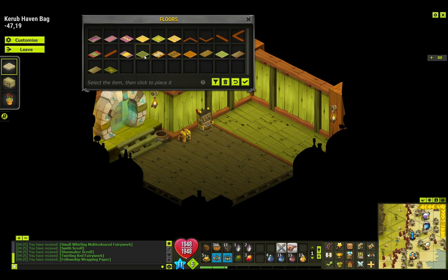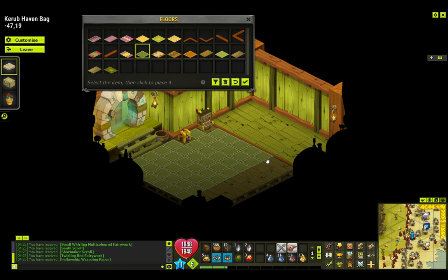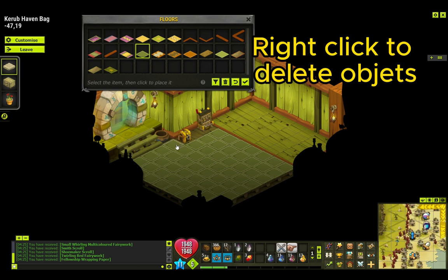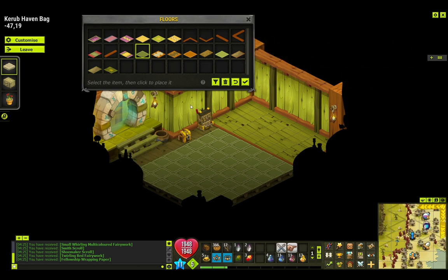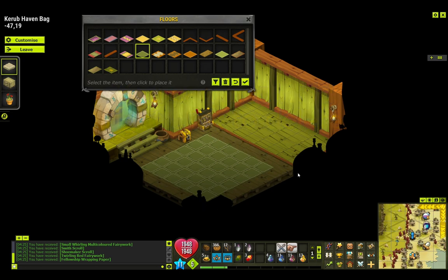The first thing to know — the game itself explains it, it's self-explanatory. You left-click an object and you are able to place it wherever you want. In this case I'm going to place this green carpet. If I single click, I can place it. But if I hold my click, I can spread the item everywhere I want — that saves time if I'm in a rush. To delete objects, you right-click, and you can hold right-click to delete whatever you want.